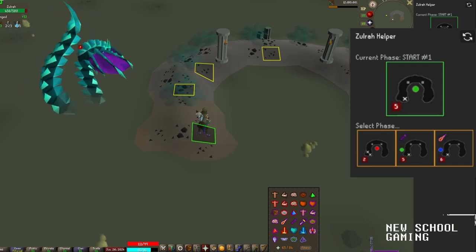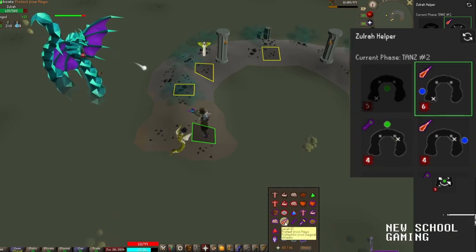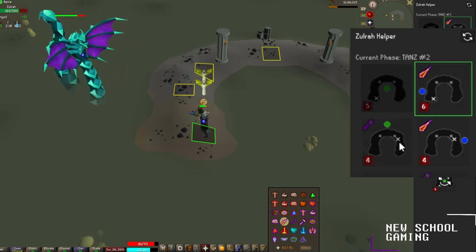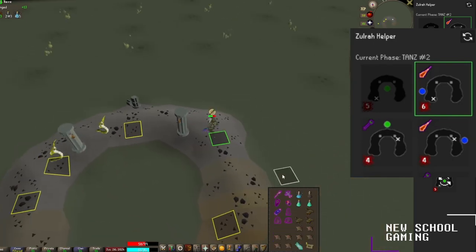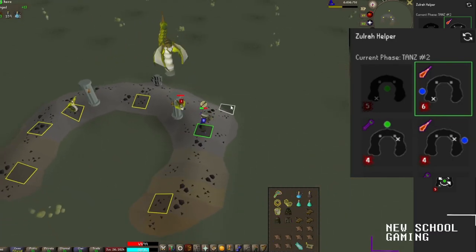He moved over to the magic phase, so we're going to select the magic phase and just keep damaging him while praying against magic. The next phase will be ranged, and you can see it has an X on the icon, so I'll need to stand on this tile for the next phase. I'm going to run over to that tile now and start praying ranged, because he's going to come out attacking with ranged.